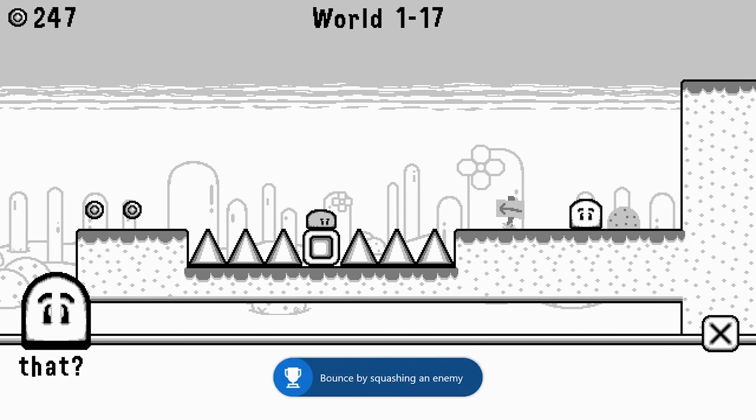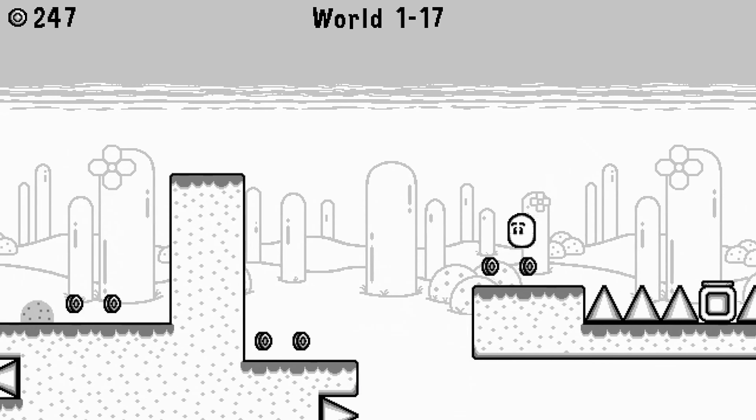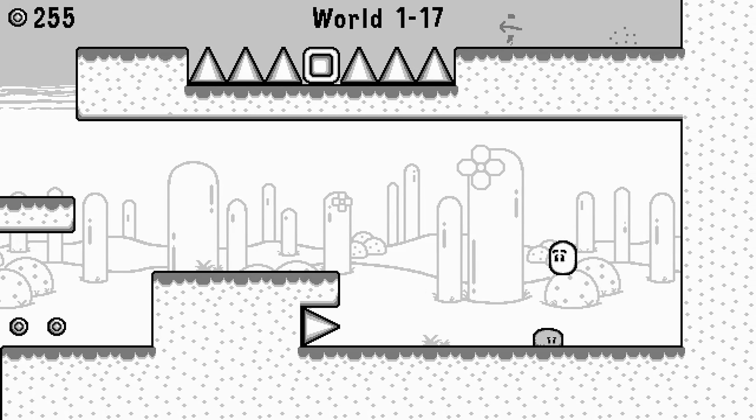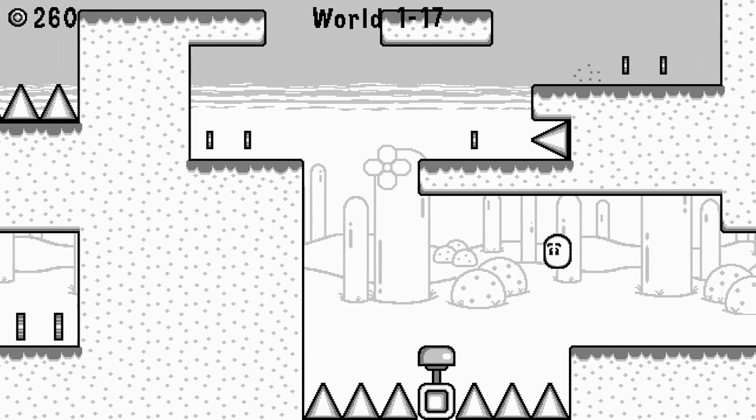Once you complete world one, you unlock a minigame which gives you the chance to get as many tickets as you can in a minute to buy hats for Jack or Jill to use. Remember, this is a title priced cheaply so don't expect hours and hours of playtime.